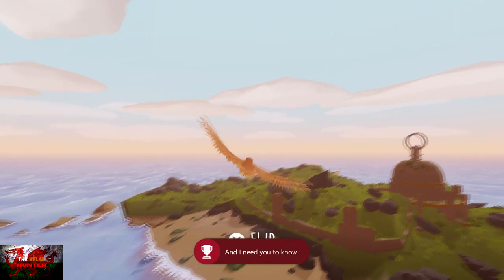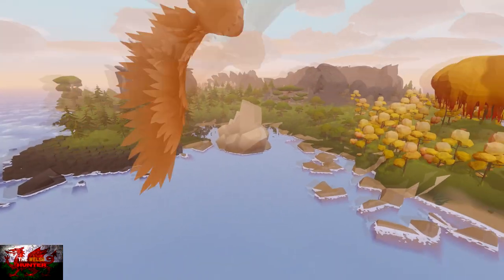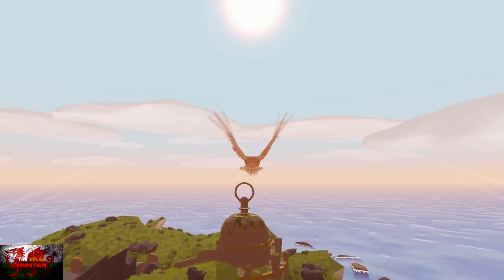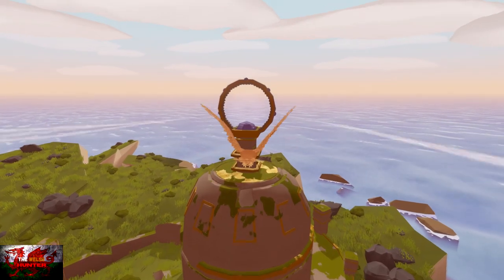So you would have done the tutorial — the spinning, flipping, doing barrel rolls etc. Now you can see something that looks like a magnifying glass on top of a hill. We are going to be heading for that first before we carry on. There are a few throughout the island, but it's just easier to get it done out of the way first.